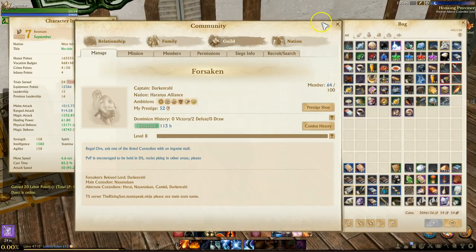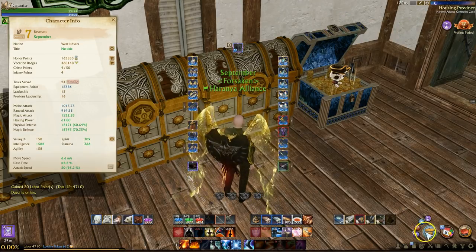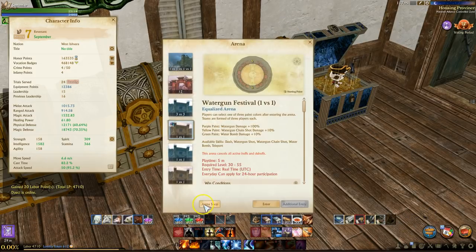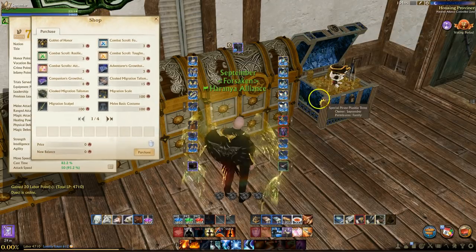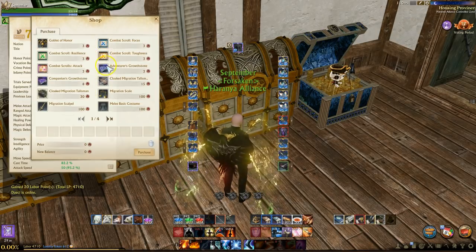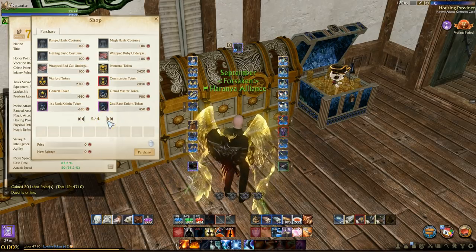There is one other shop — the Kyrgios Metal Shop. This is where you can exchange your arena tokens called Kyrgios Metals for various items. You can find it by clicking on the arena icon and hitting the shop button. Inside you'll find combat boost scrolls, migration items, undergarments, title tokens, as well as the old Warrior Metal instruments.